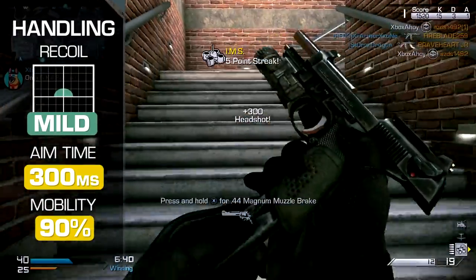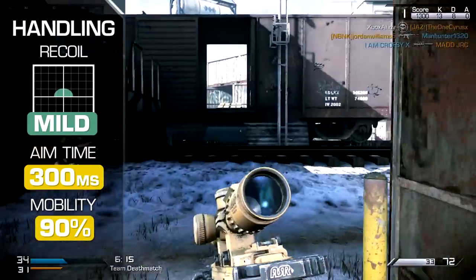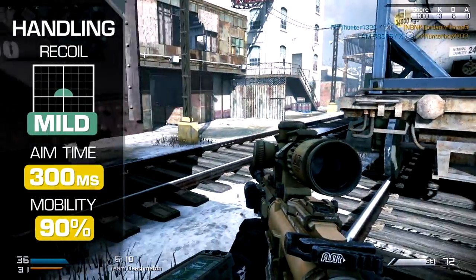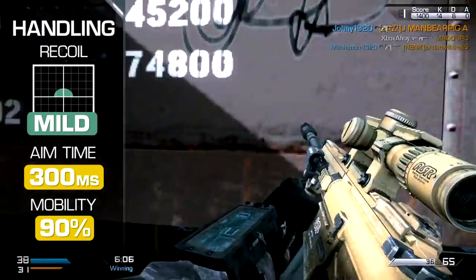However, the MR-28 remains controllable enough with a close-range optic, although your abilities at a longer range may be affected. Aim time is average, on par with the assault rifles at 300 milliseconds, and your mobility is average too, at 90% of the base speed.